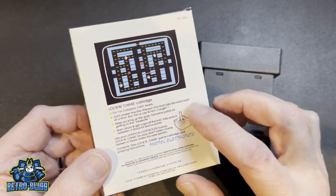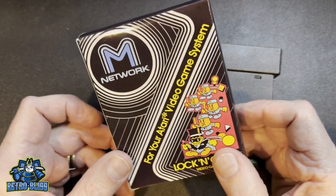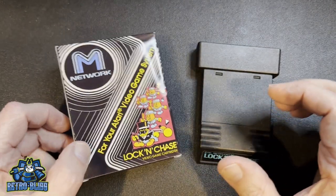It was licensed by Mattel Electronics under the M Network brand name from Data East in 1982 for the Atari 2600.